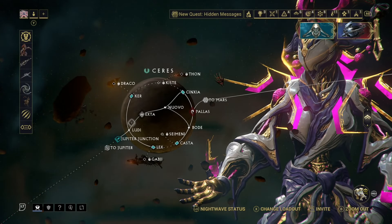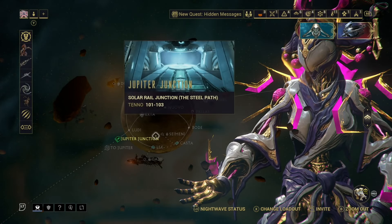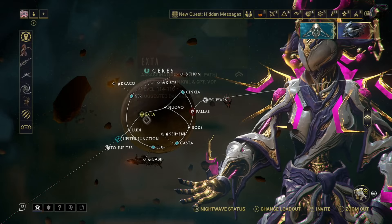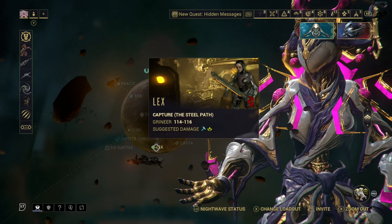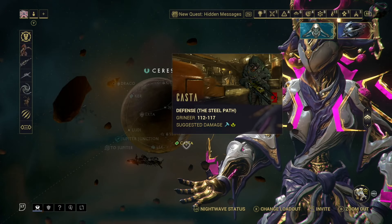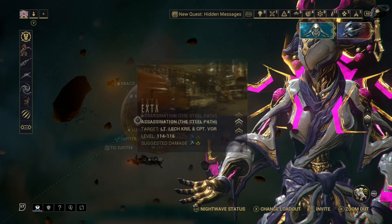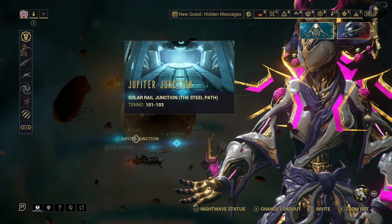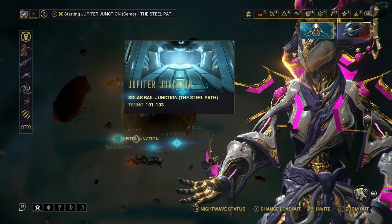Quick swap to Hildryn and we knocked out Ludi — piece of cake, her shield is just so high. That opens up sabotage over there, the Jupiter junction, and a capture at Lex defense. I think I'm going to start by trying the Jupiter junction just to see how it goes — this will probably be a decent test.